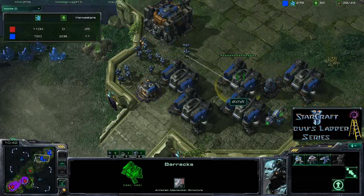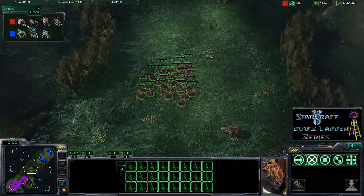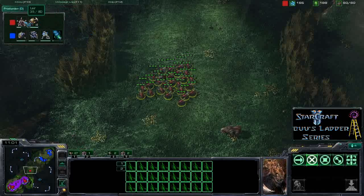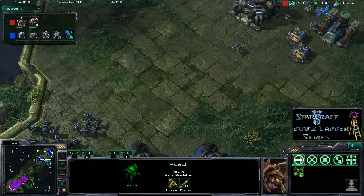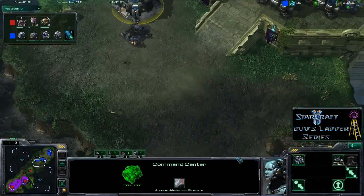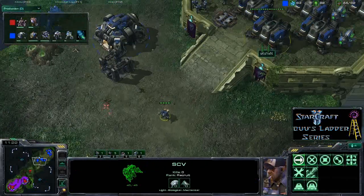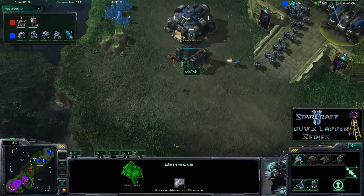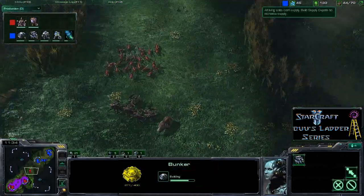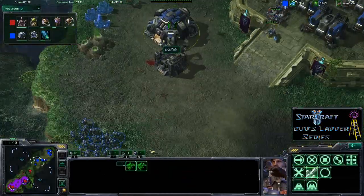SKS Yen has 5 barracks down now, going all-in with no reactors. Boo has 27 lings, a 7-drone advantage, 2 queens, and has now started producing roaches and getting the lair upgrade. When the lair pops and the roaches get across, that's basically going to be it — especially with the expansion leaving SKS Yen exposed. Defending on the wall at the main is fairly easy, but defending the expansion in that big open area with no choke point is going to be very difficult. Interestingly, SKS Yen is transferring some SCVs, which isn't really the right call when there are lings waiting nearby.